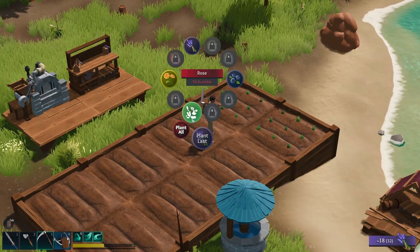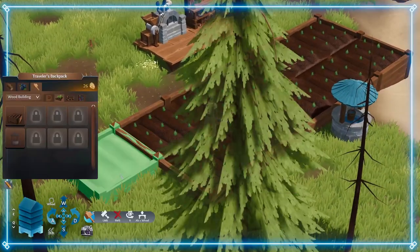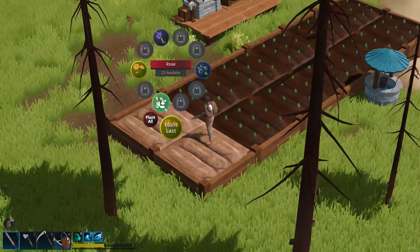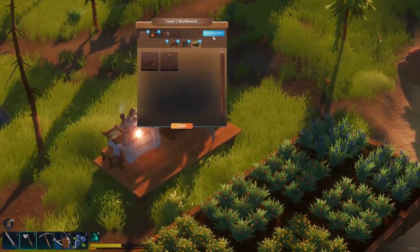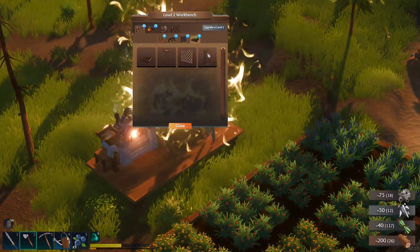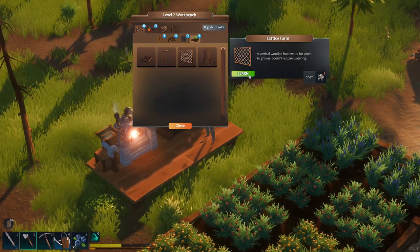Do not forget to replant your crops before you sell, or it'll take that much more time to get new flowers. Immediately following your backpack upgrade, expand your farm by adding roughly four new farms filled with flowers. Then upgrade your workbench, which gives you access to new blueprints and costs 40 fiber, 200 wood, 70 machine parts, and 45 iron. Important: if you're trying to make a lot of money fast, do not waste machine parts on cosmetic blueprints.